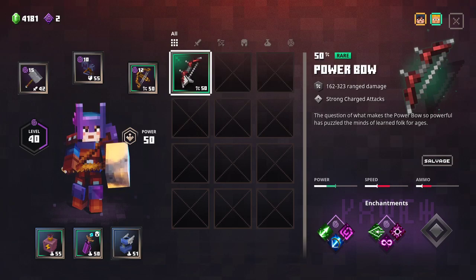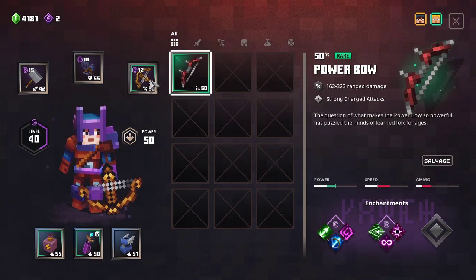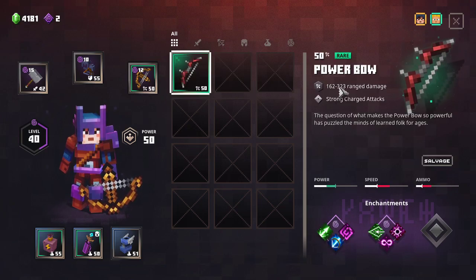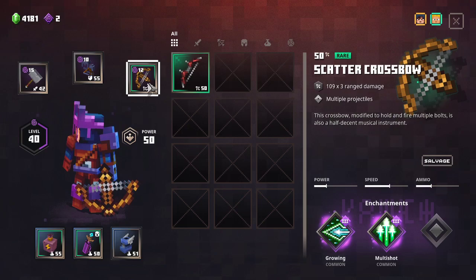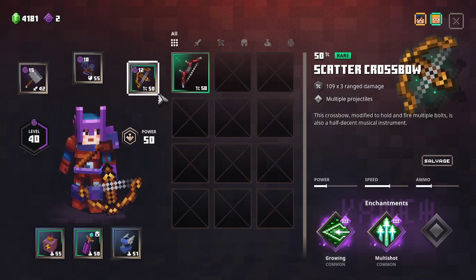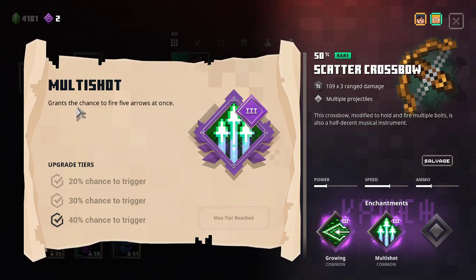That's a level 50 bow right there. It's rare, as compared to the scattered crossbow — both rare items. This one's got 162 to 323 range damage. The other one that we got is 109 times 3 range damage, with multiple projectiles. And that times 3 is because of this multiplier that we got right here.